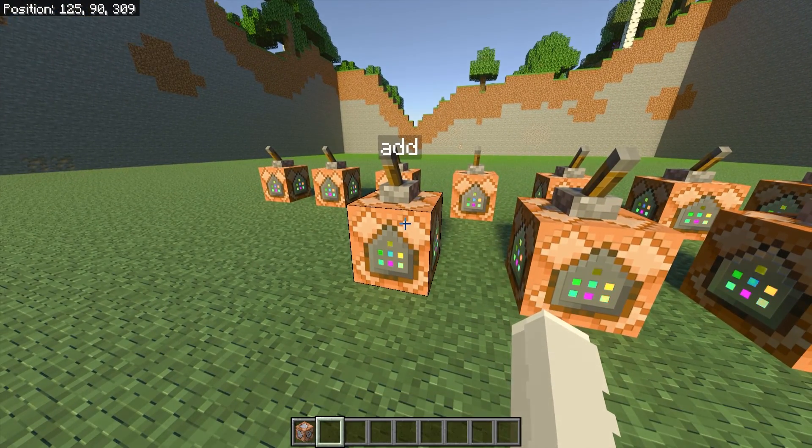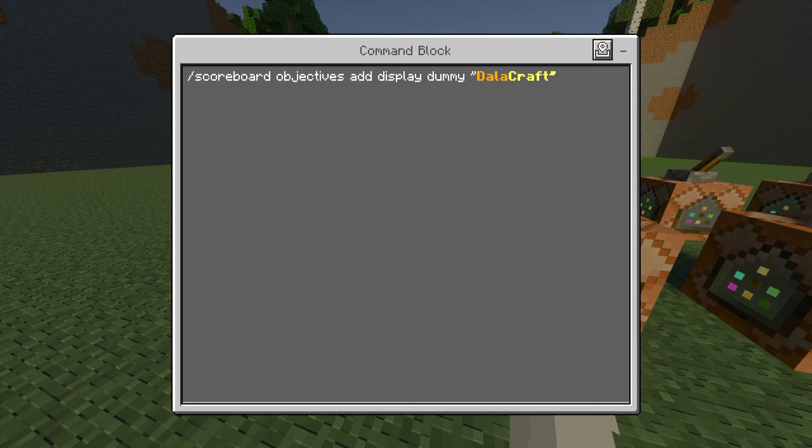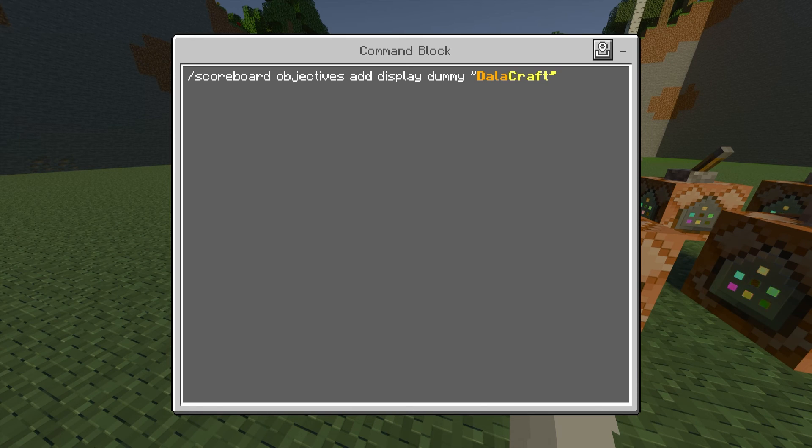The first command block is going to be adding your display. All the command blocks in this video are going to be impulse, unconditional, needs redstone, so you don't need to change any of those settings. The command input for this one is slash scoreboard objectives add display dummy, and then quotation marks — anything between the quotation marks is what's going to be on the top of your board. For me, I have it as DollarCraft.